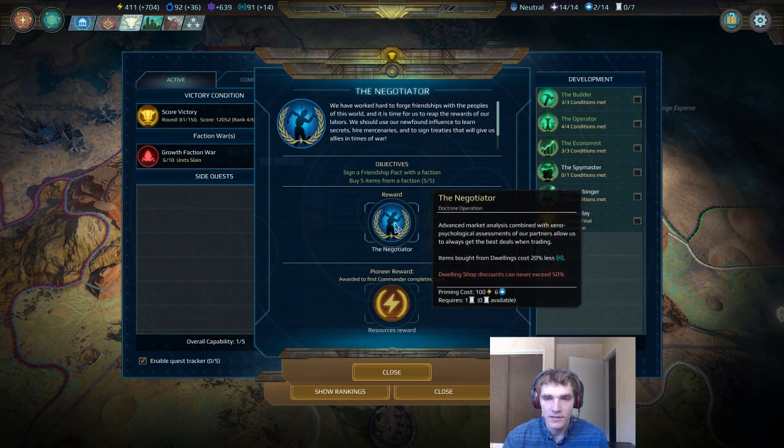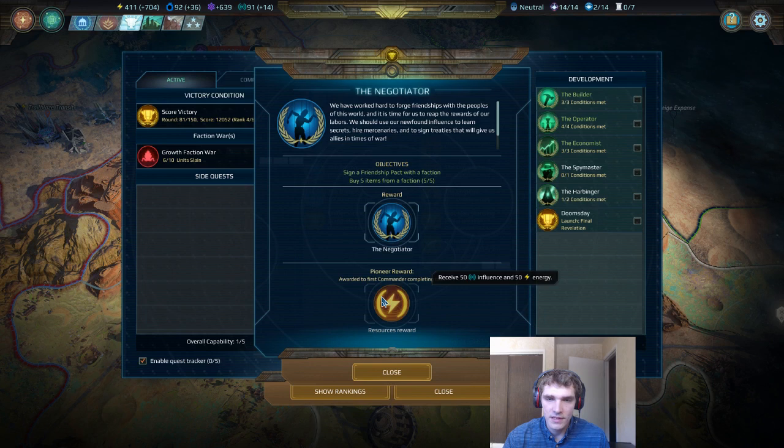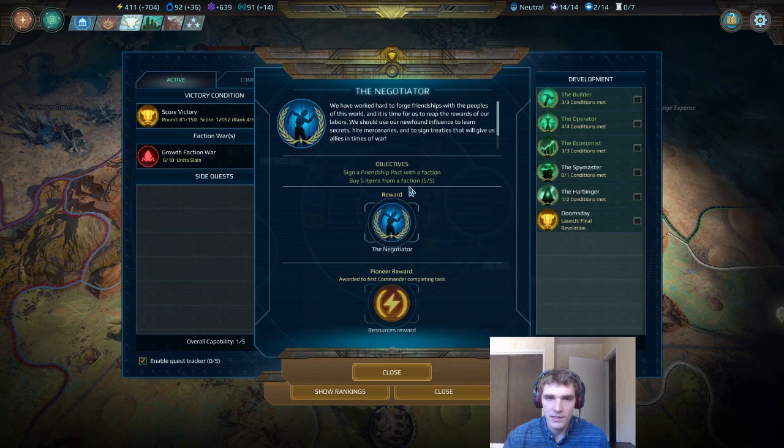I am a pretty big fan of this. If you aren't past the 50% discount shop dwelling, reducing it by 20% is quite meaningful. That will allow you to get more faction units, which are quite powerful when compared to the racial units or even the secret tech units. Just being able to get more of them out there is pretty useful — this basically allows you to turn the 100 energy you have into more influence, allowing you to buy more stuff. The reward is pretty nice, so if you can rush this to get the 50 influence and 50 energy, you could even buy a cheap 18-point unit to get extra influence. If you're the first one to get that, it gives you 50 influence, which is a net gain. Keep that in mind if you're getting close to completing this empire quest.